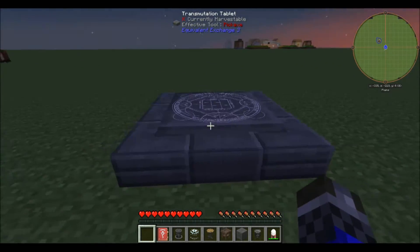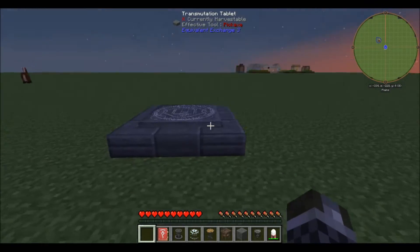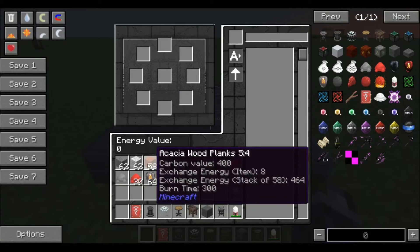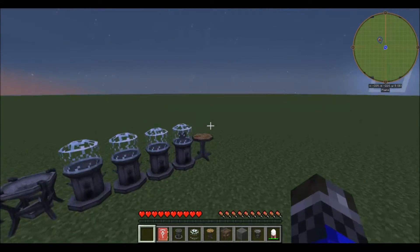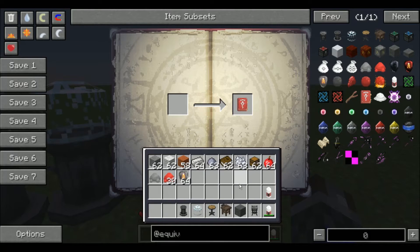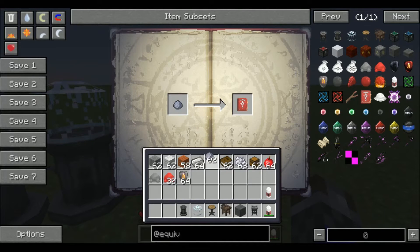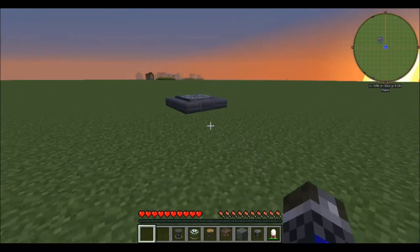When you have the middle size, you are going to shift right-click on the middle block — it has to be in the middle — and now you have a transmutation tablet, which is a really cool multi-block structure. This is where your research station comes in handy. You're going to use it to research everything, so put your Alkonomicon in there and just drop random items in.